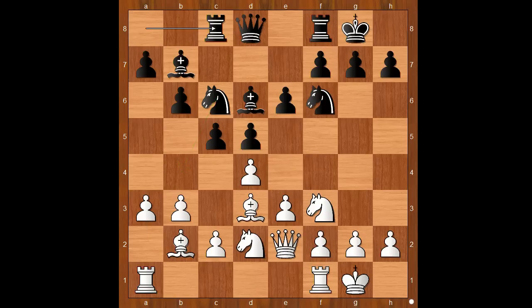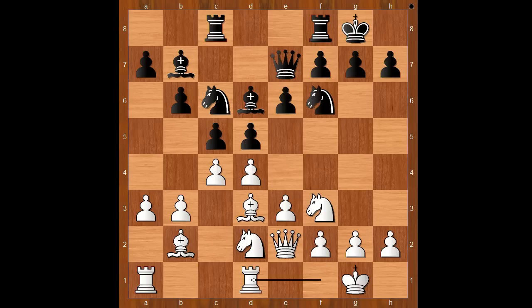Rook to c8. White to move — quite often white plays knight to e5 in this position, but c4 was played. Queen to e7, rook from f to d1, rook from f to d8. There is a lot of tension in the center. This position was never seen before, and perhaps more time was needed to find the best move for white. Tatiana picked the most aggressive-looking move, but Hou Yifan defended perfectly.